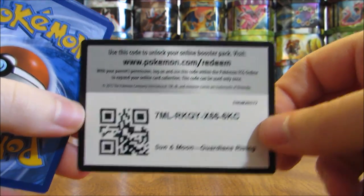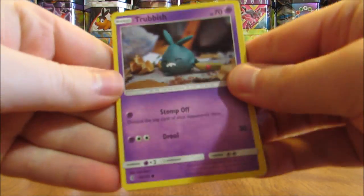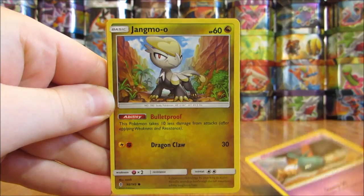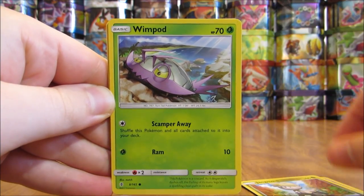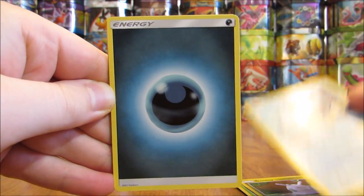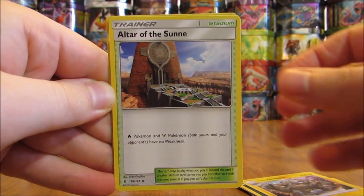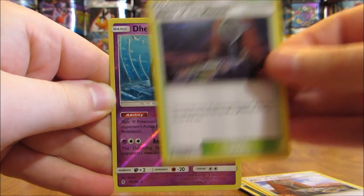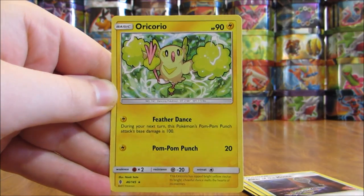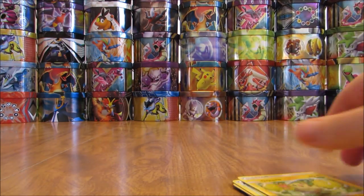The card I'd like to pull most from this box would be the Secret Rare Double Colorless Energy, worth around $100 right now — similar to the Ultra Ball Secret Rare from the Sun and Moon set. This pack starts with a Trubbish, Jangmo-o, Wimpod, Gumi, Wishy-Washy — you can get this in GX form as well — Darkness-type Energy, Alolan Graveler, Altar of the Sun, Altar of the Moon. Reverse Hollow of a Delmise, the first Rare Reverse Hollow of this box. And the final card is an Oricorio regular Rare.